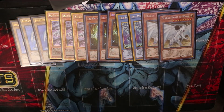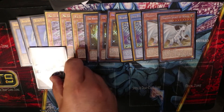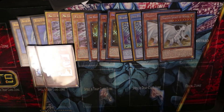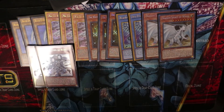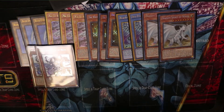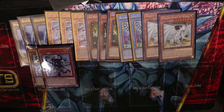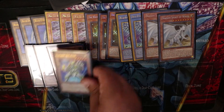Next, we run two Sage with Eyes of Blue. He's a pretty good card — you tribute a monster, discard him, and you get a summon of Blue-Eyes, which is pretty powerful. If you don't summon him, you can search for a level one light monster, so he's got good search utility.